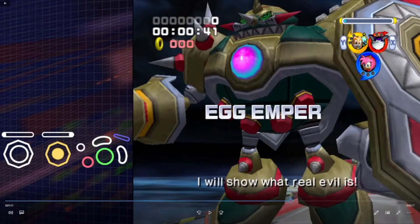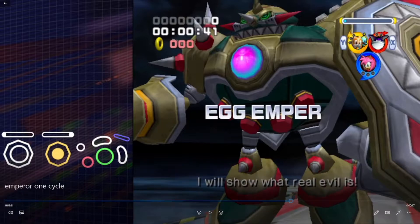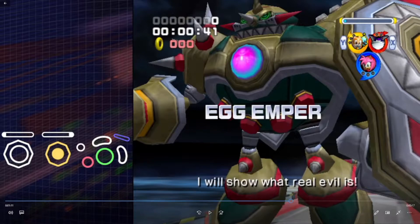This video is going to talk about how to one-cycle Egg Emperor with Team Rose, the method you use to do it, and some of the nuances and things that can go wrong. The first thing to understand is that we're going to want to get a double rocket Excel right at the start of the fight in order to get behind him as quickly as possible. That's going to set up the one-cycle for us.